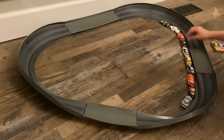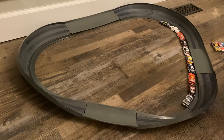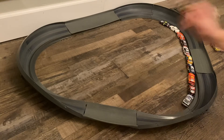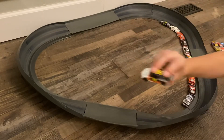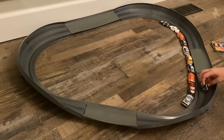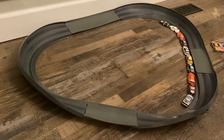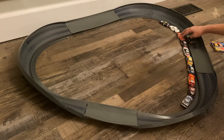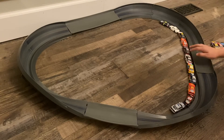Next up we have the number 95 of Bubba Wallace - I don't have a 23 car. The 23 is the affiliate for JGR so in the 95 Pro Court is gonna be Bubba Wallace until I can get a number 23. I know they've made one. Here we go - Bubba Wallace gets past the 43 of Eric Jones for a good run, up into P4.